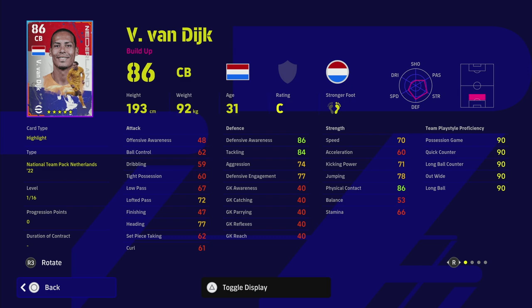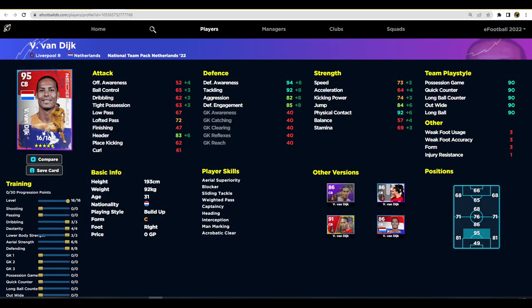You'll be tempted to pump everything into defense to get the best possible card, but factor in the other attributes too. A 95 overall center back is not to be sneezed at - he's got nice speed, nice jump, nice physical contact, and his defensive stats say what you need them to say. So this finalized version at 95 overall is a very fantastic player.